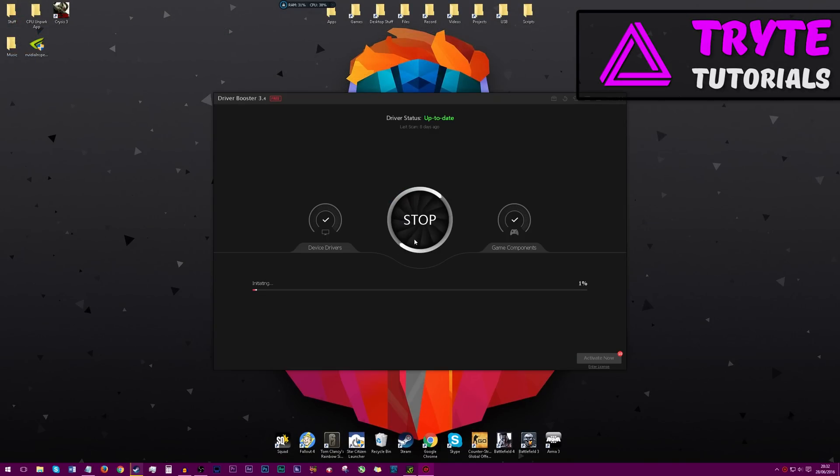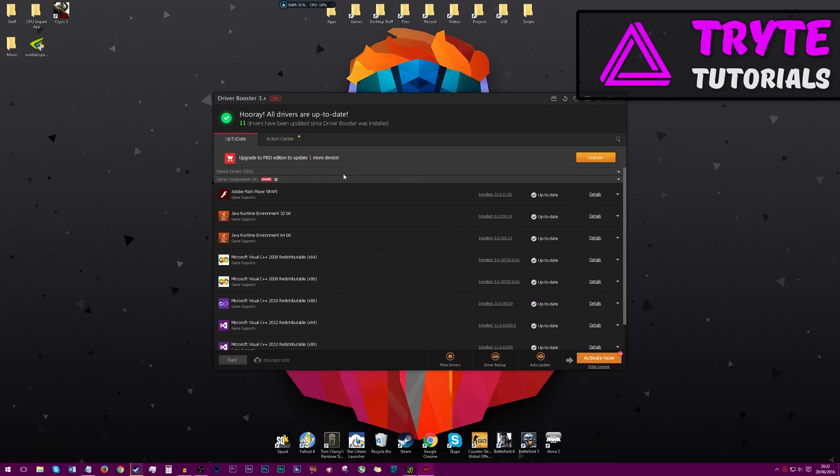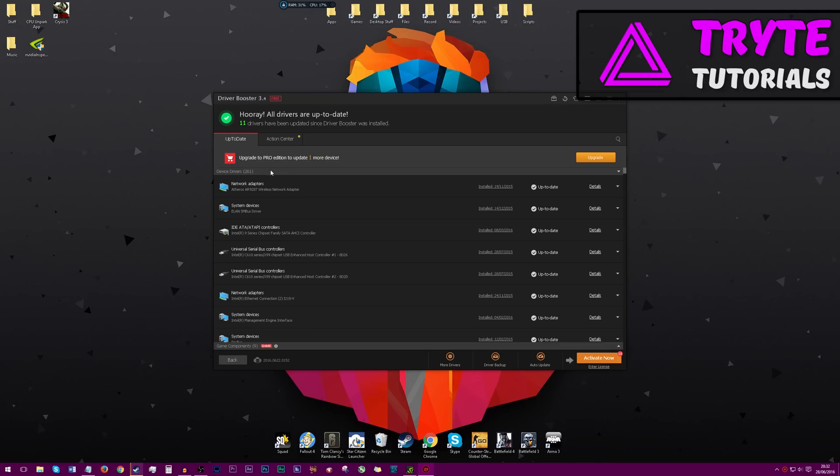Now we're going to be going on to Driver Booster. Open it up and it should scan everything and tell you if there are any drivers that need to be updated. It will show you all of the ones that need updating, and then you just click Update wherever it is — I think it's up in this corner here. Remember to also restart your computer once this has been completed.